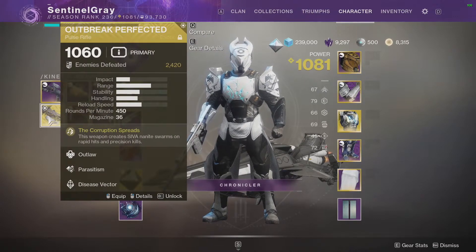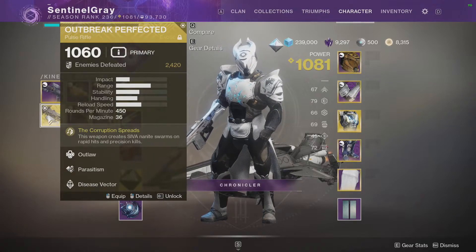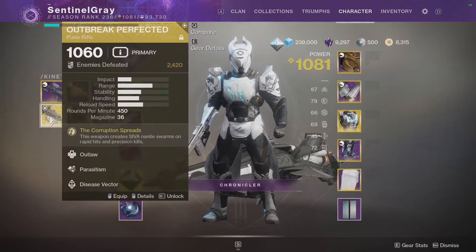Outbreak Perfected is going to be important in case there's a time where the raid team breaks off into three teams of two — Outbreak is good if one of those teams has to deal damage to a major enemy. Other weapons will work as well, but Outbreak Perfected's ability to stack its damage over a long period of time and be self-buffing is really nice. I don't think anybody should skip over this weapon — I honestly think you should consider it.